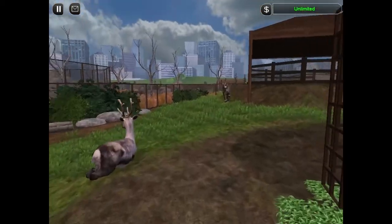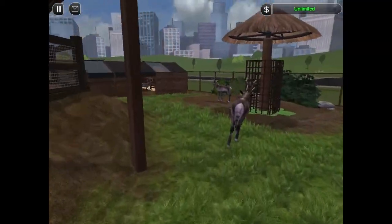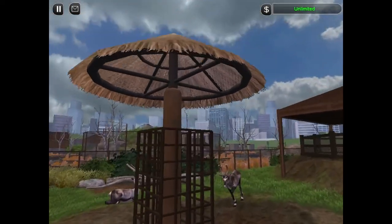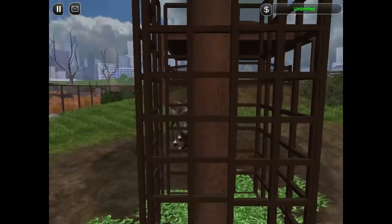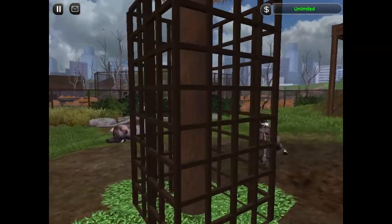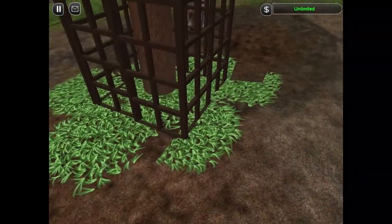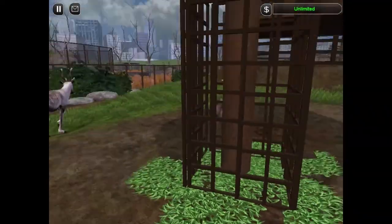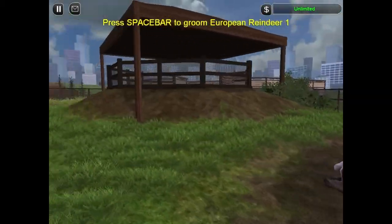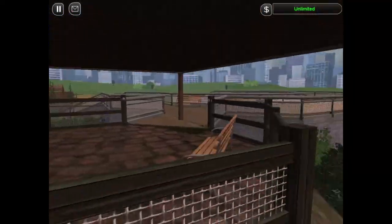I put some bushes down, some grass. It's a little difficult to make this an interesting exhibit because there's not much you can do with ungulates. But I tried to make a nice little feeding structure here — I used this bar thing from Lakoshi's Japanese pack. It's kind of like you throw the grass in here, so now it's kind of empty, but you'll just throw bundles of grass in there for the reindeer to eat. And this is a bit of a steep thing, so they won't really come up here and bother the guests.